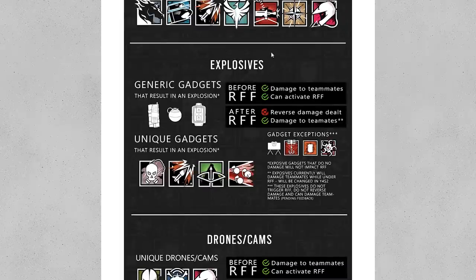Now, the big exception to this rule is explosives. These will still kill teammates — they will not reflect back. And that, of course, means trolls can still use them, although it does limit them at least. Nitro cells impacts, breaching charges, and frag grenades can all team kill without reflecting damage back.